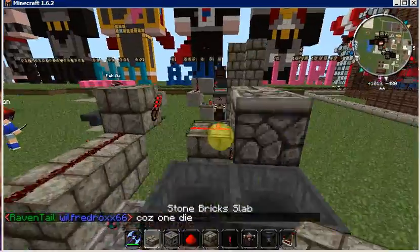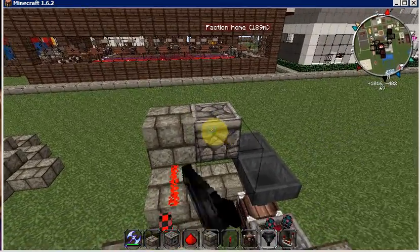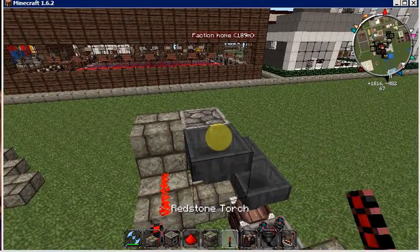Now you come around to the back side, put your hopper into your dispenser, and put a chest up top right here.